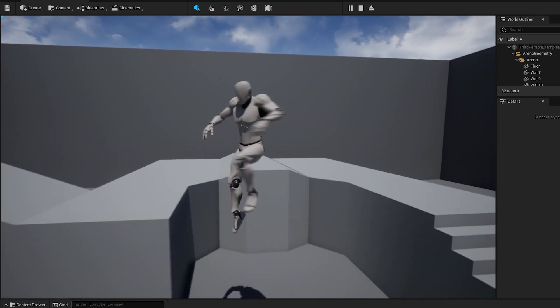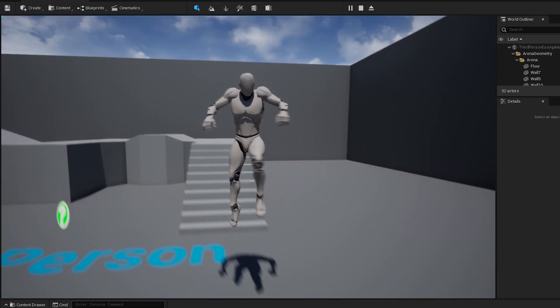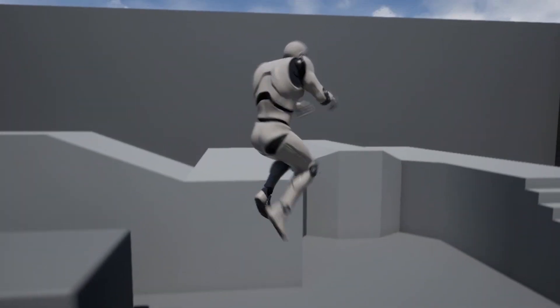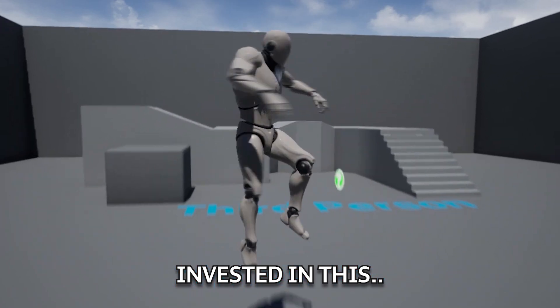And this is what you get when you create a project: the default mannequin with the ability to 360 noscope you. But it's happening again — I'm getting too invested in this. Okay, enough with the pop culture references from my previous video, let's get to the main deal.